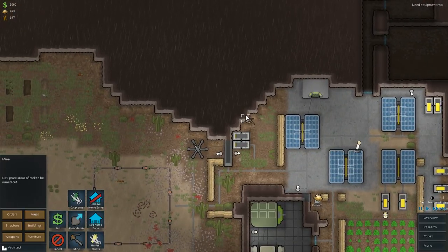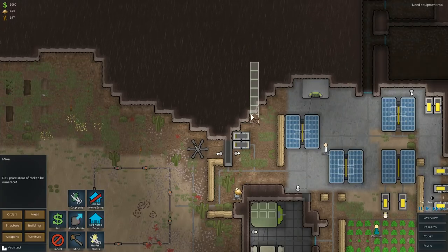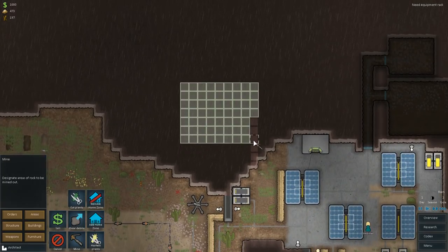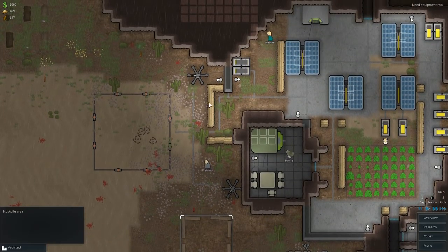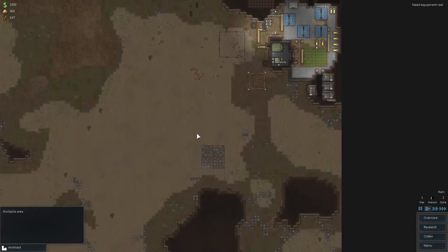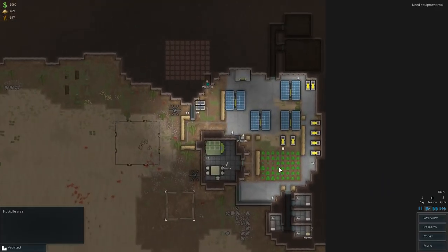We have the auto turrets back, so that will be very, very good. At least that means we don't have any problems with that anymore. I'm going to build a room for the sole purpose of keeping the stockpile area in, simply because I don't want our guys to come out here anymore, because this poses a serious security hazard with our guys constantly running out here to do their work.